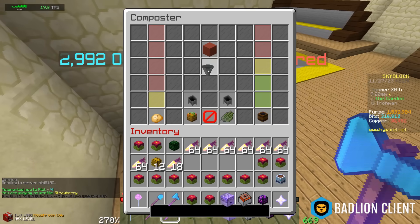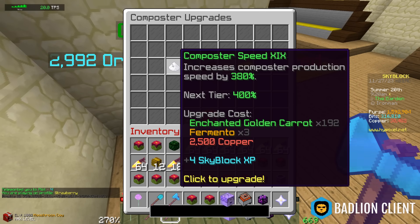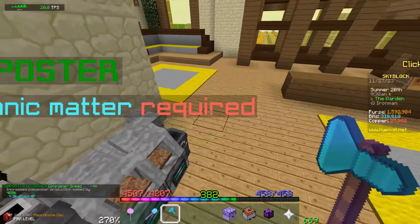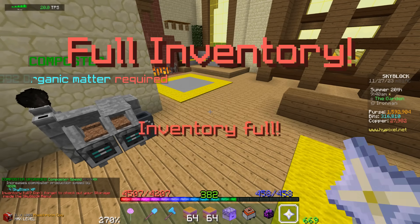The next one is enchanted golden carrot but it needs fermento, so we're gonna grab those. They really need to make it so you can sell composter at a higher price than the crops that make it up, so that composter could be a money-making method. Build time is 13 and 6 fermento coming up easy.